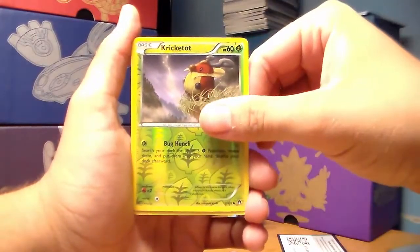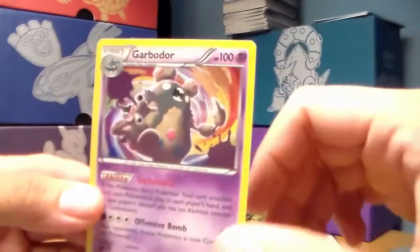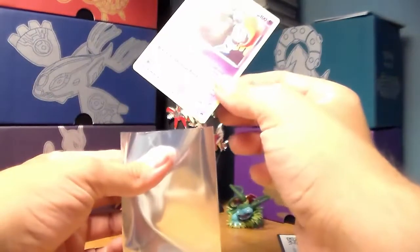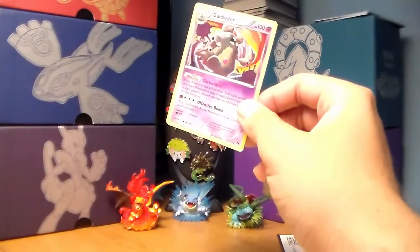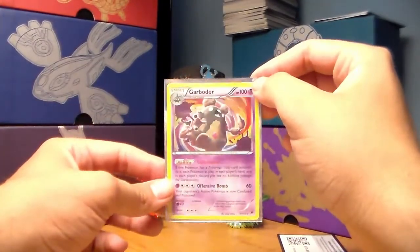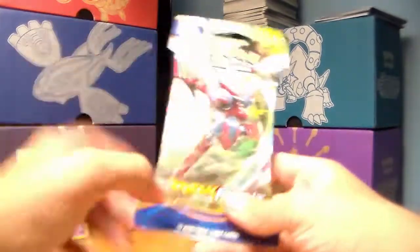And the rare in the pack is another Garbodor holo! I don't know how many of these I'm going to pull — I think this is actually my fourth or fifth one. Well, I'll take it. He's not an EX but he's a holo, so that's awesome. Nice way to start off this pack opening.